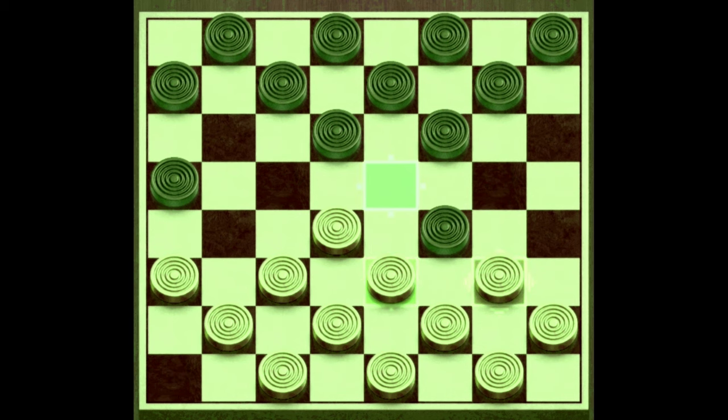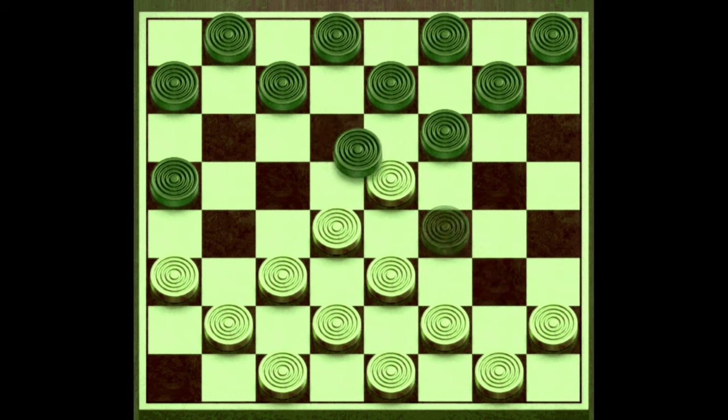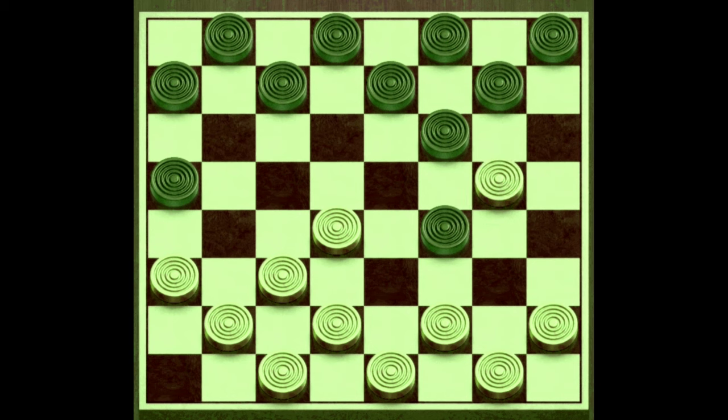Rule number three: the must jump rule. If a checker moves into a square where there is an empty square behind them, you must jump and capture the checker. You can jump in either direction as long as there is an empty space. Black has to jump over the white checker, followed by the white checker jumping over the black checker, and then the black checker jumps over the white one to complete the sequence of must jumps.